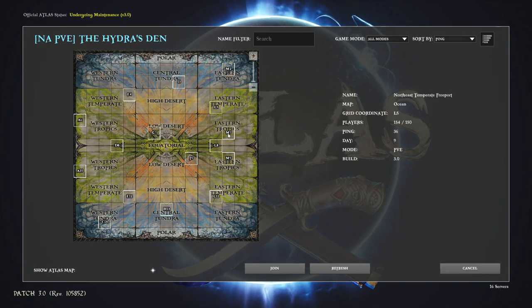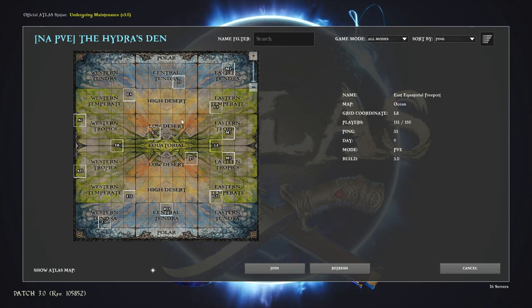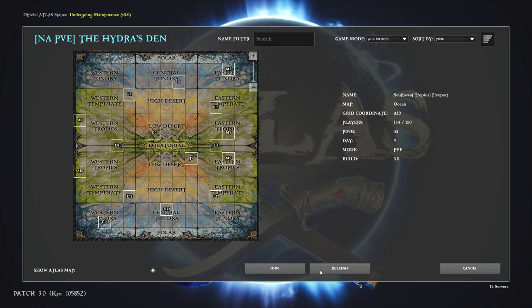Do I click on one of these? Okay, the Tropics. So the whole game is split between east and west — you've got tundra, temperate, tropics, temperate, tundra, and the equatorial, the deserts and everything. Let's check out the Western Tropics A10, let's give that a go.